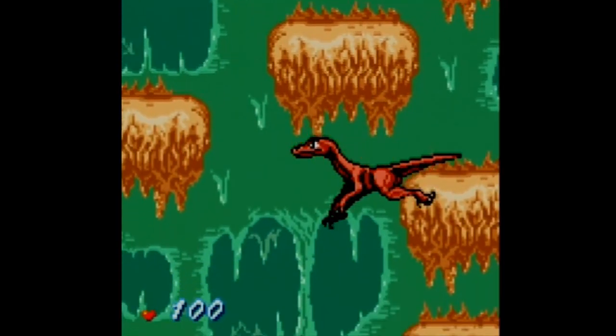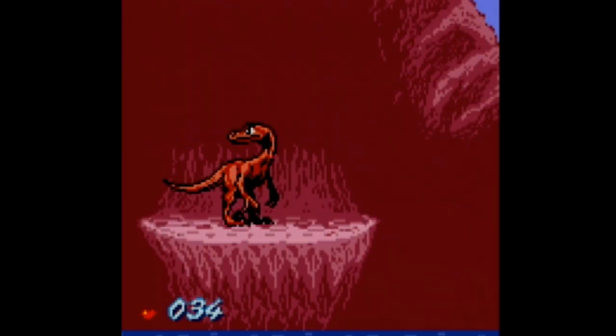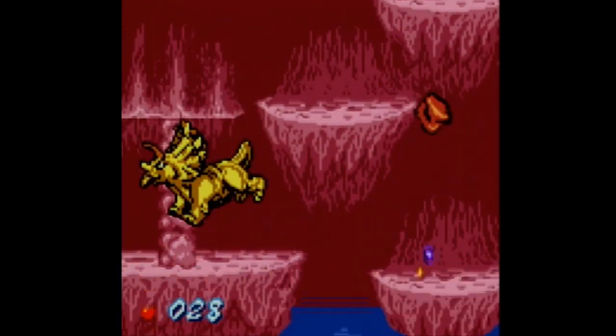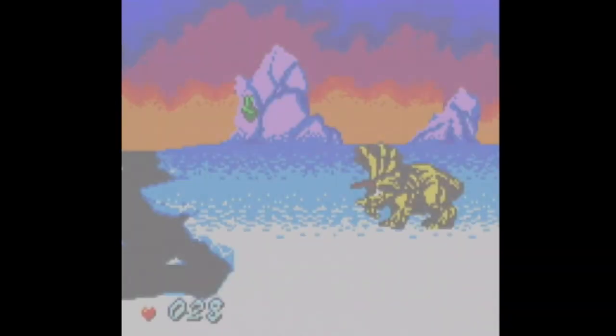But you won't be able to reach them all in the early stages of the game. There are either physical barricades, jumps just out of reach, or bodies of water blocking the way, and these are opened up slowly as you bring new dinos onto your team.